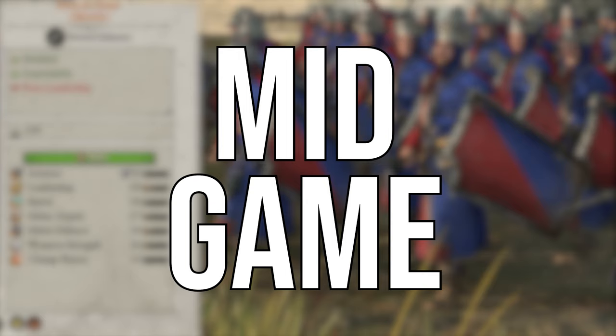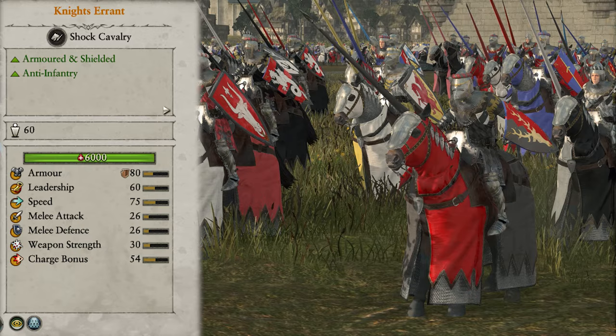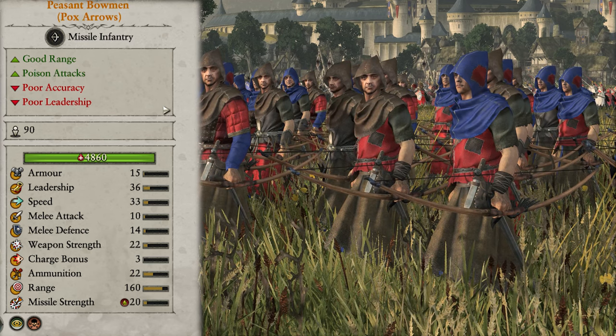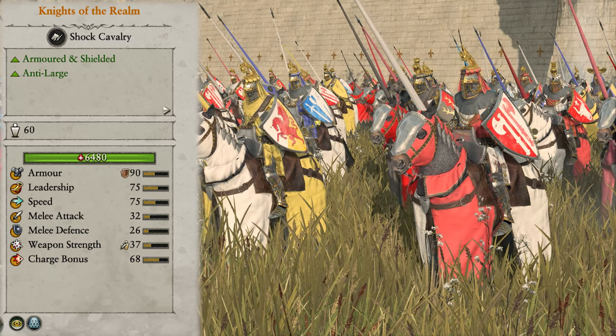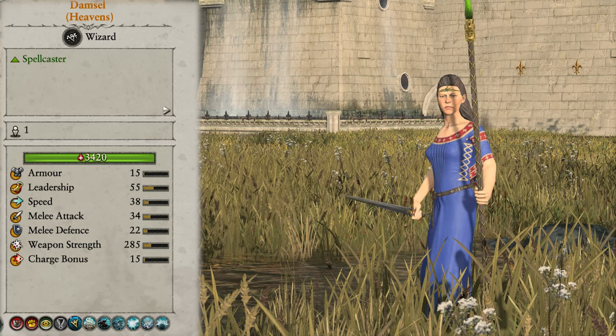Coming to the mid game now. We have access to tier 2 units: men at arms shields, spear men at arms shields, knights errant, paladins, field trebuchets, and peasant bowmen with fire and pox arrows. And tier 3 units which are pole men at arms, questing knights, knights of the realm, battle pilgrims, the grail reliqui, and the damsels of heavens, beasts and life.